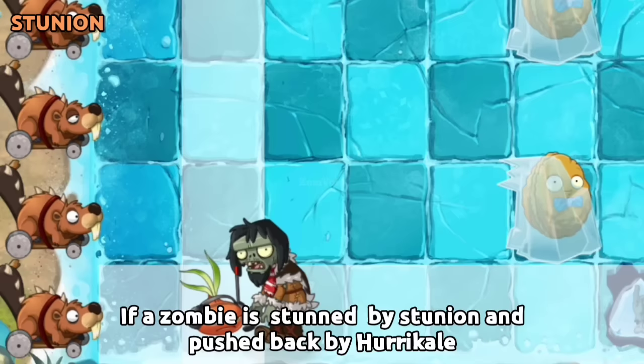If a zombie is stunned by Stunion and pushed back by Hurrikale and lands on a slider tile, the zombie will not be moved until the effect is gone.